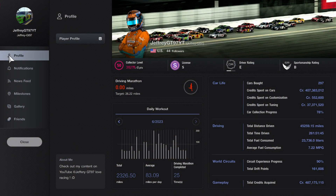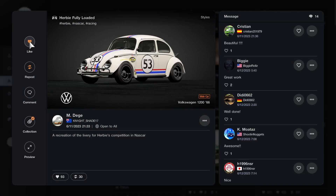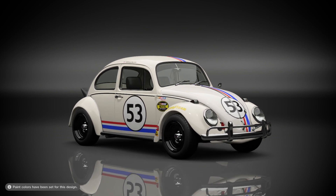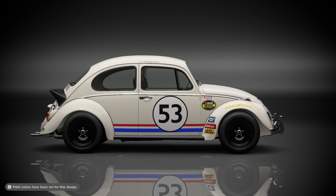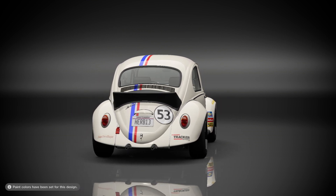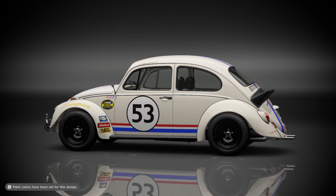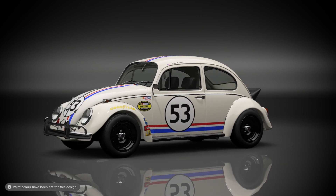Now back to the racing video. If you guys follow me in the game, my name is JeffreyGT97YT. Here's the livery I'll be using — the famous Herbie paint job from the 2004 Disney movie, Herbie Fully Loaded. This car brings a lot of memories. I can't believe that movie was made back in 2004 — it's literally 19 years old. This is the livery that was used in that famous California auto club raceway. If you haven't seen the movie, I'd really recommend watching it — it's really good.